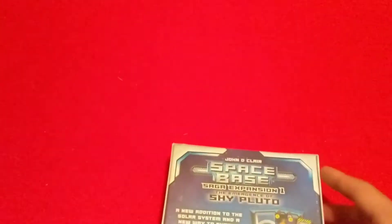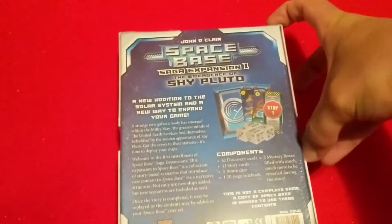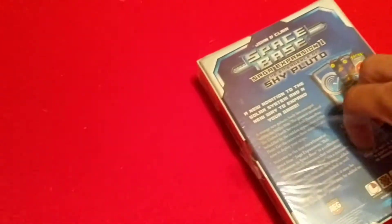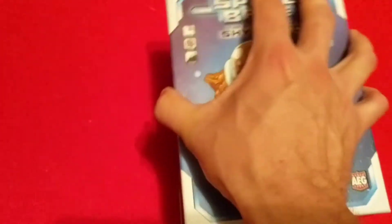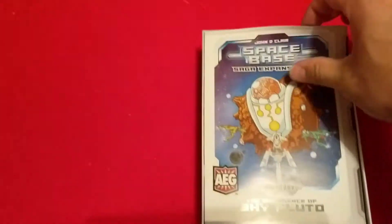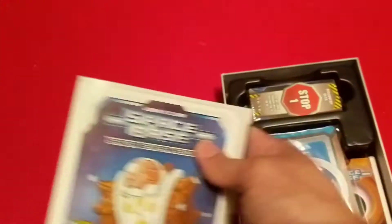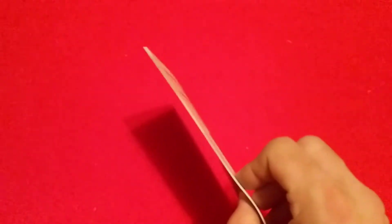We got the components and stuff on there, so let's get it open. All right, so we got the rulebook here on the top. It's a lot thicker than I thought it was going to be. Check it out.